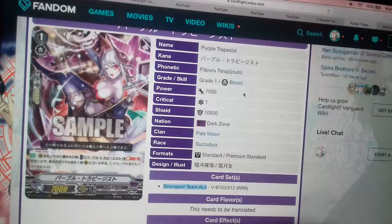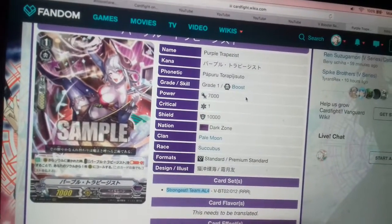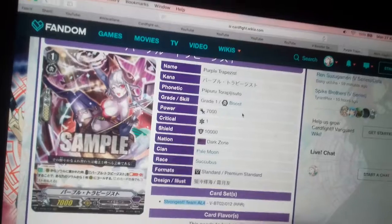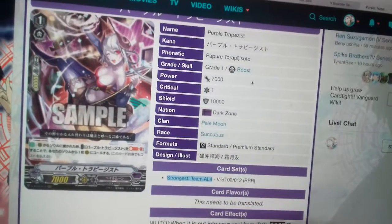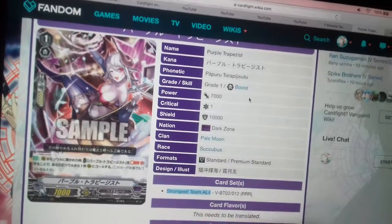So for soul blasting herself — the one you put in — you can soul blast her and bring out any unit you want. You can bring an Alice, a Jill, you can bring out anything that extends your attack numbers, which is very nice. Sure, she's restricted by her skill in that you have to soul blast her specifically.